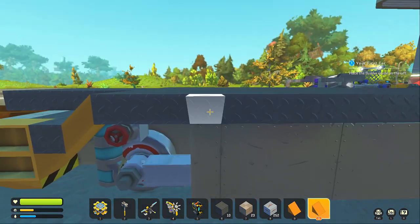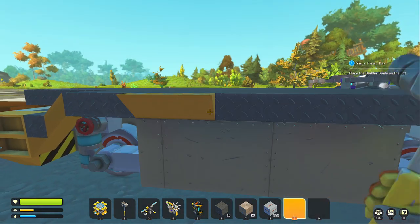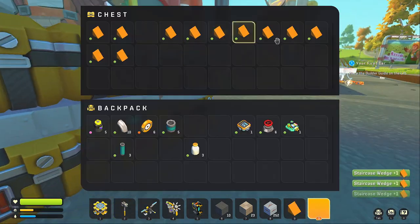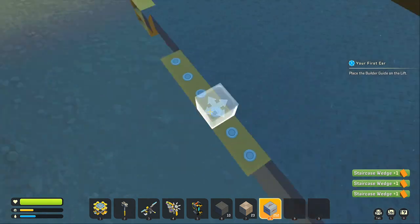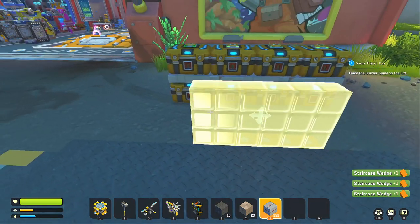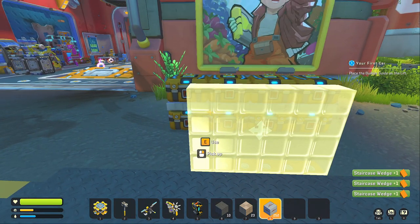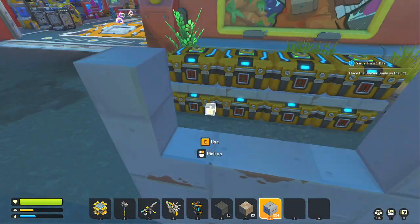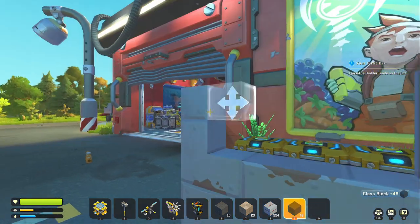We're going to put a wedge: one, two, three, four, five, six — like that. We'll raise this up four blocks. This space here is where the window is going to be, so let's put some glass there. That's the window.